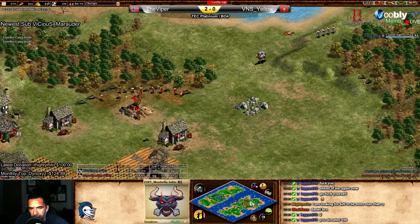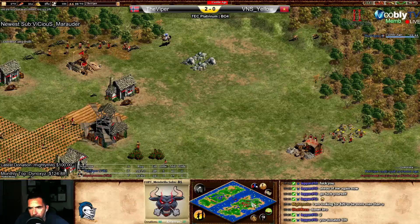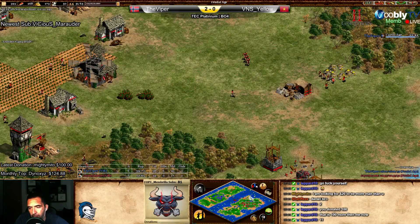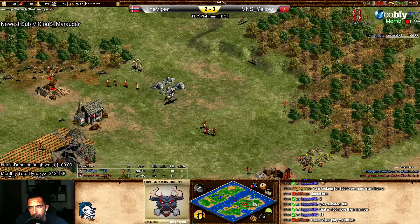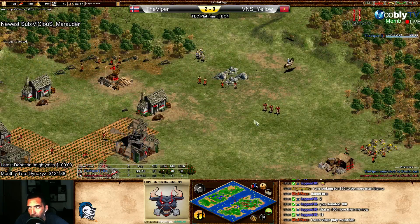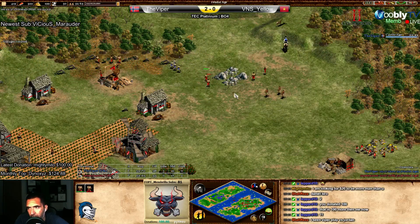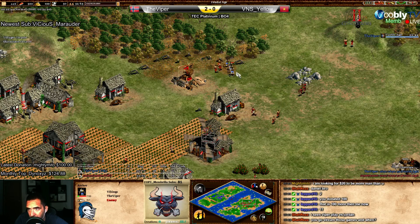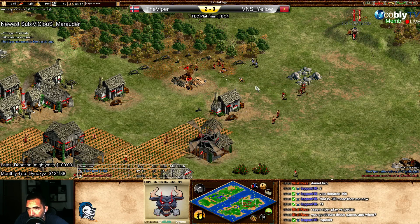He's losing the galleys. Yellow is still far from clicking up to Castle Age - really far. Remember, he's been like three or four minutes without mining gold. Without gold, if you have problems with your economy, you can't even balance it with the market. Viper - Castle Age.